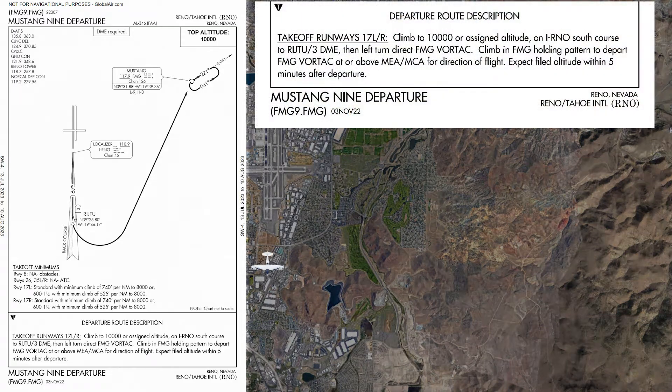On departure from runways 17 left or 17 right, the published instructions are: climb to 10,000 or assigned altitude on IRNO South Course to Ridge 2, and then turn left direct Foxtrot Mike Golf Fortac. Pretty simple.